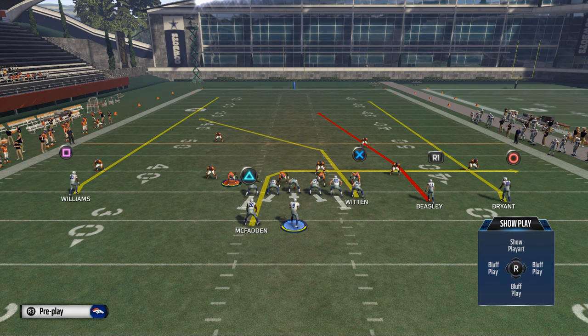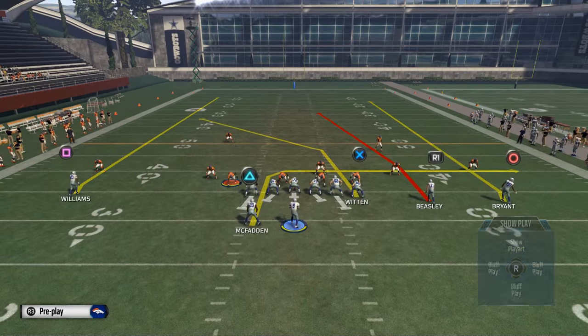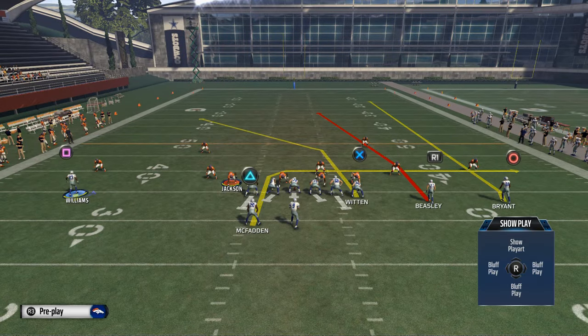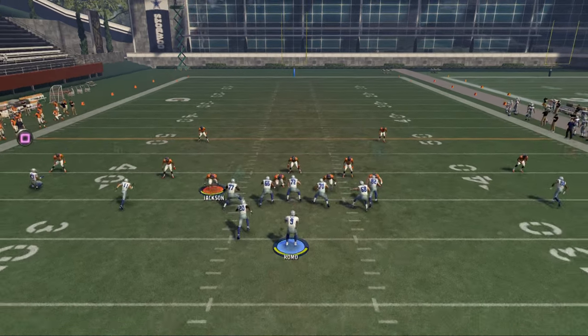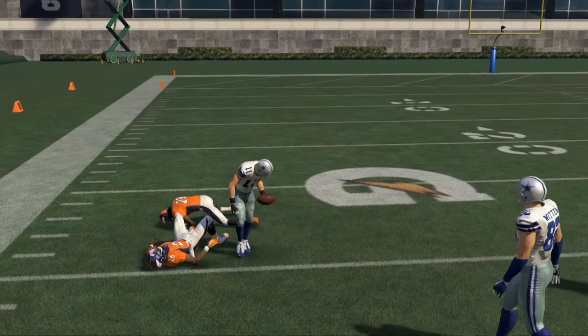Whenever I'm running Four Verticals, there are a couple of keys. Most guys are going to user the middle linebacker when facing this formation and key in on Four Verticals — that's pretty self-explanatory. Here's a concept I've been using with a surprising amount of success: if you put Williams on a standard hitch route and then bring Beasley across the formation, his vertical route turns into a corner route. Against Cover 2 coverage, it gives him a one-on-one with the safety, which is normally a decent option because safeties don't have great coverage.